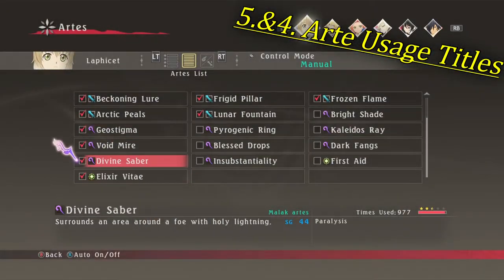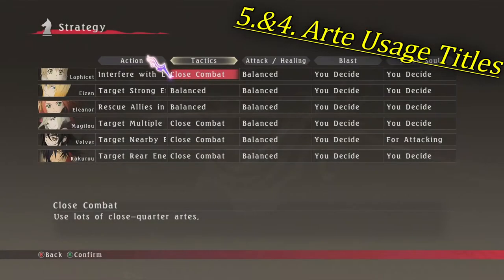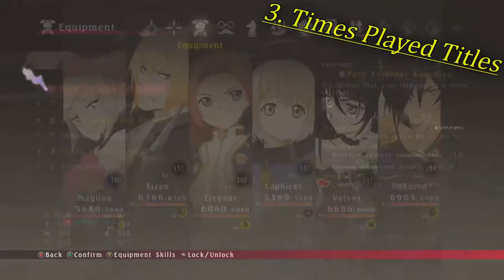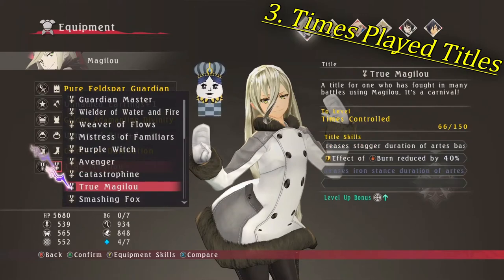Just be sure to re-enable his arts and change his strategy back to engage at distance once you're done, so that Lafacet actually pulls his weight. Now the third toughest title is a true — insert character here — title for every character. You get this title to 2 stars by controlling the character in question at the end of battle for a whopping 150 fights.